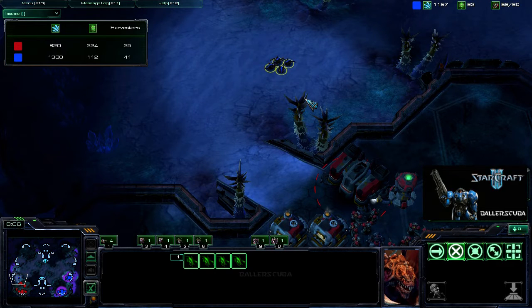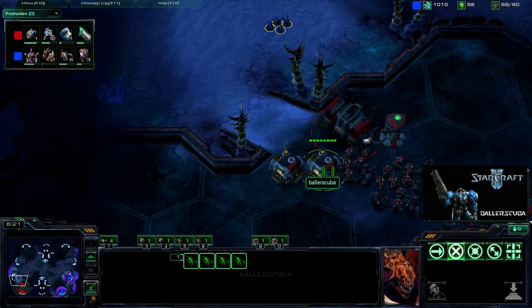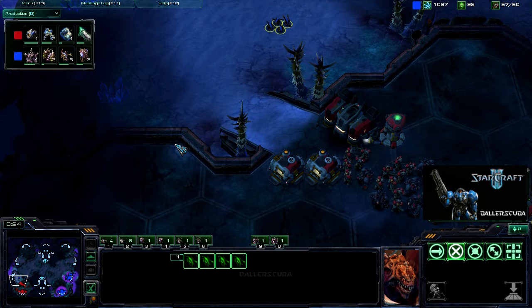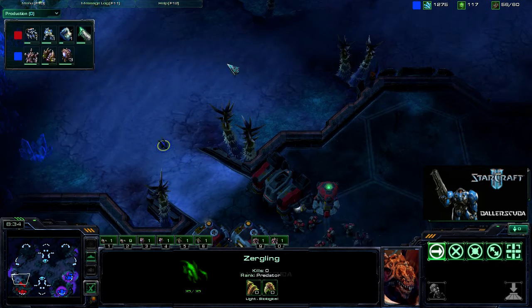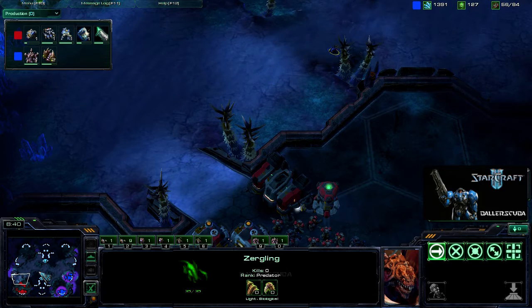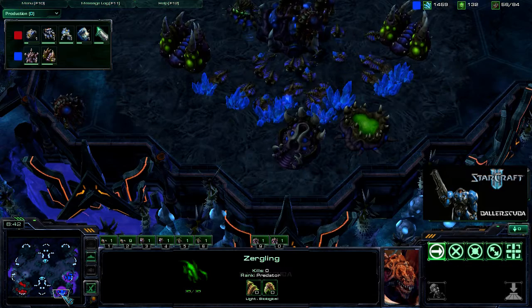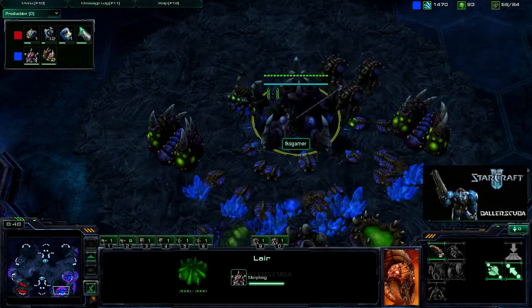And four zerglings in here to make sure I don't get an expansion. But I don't, because I'm scared to do that against Zerg. Looks like he's got reinforcements on the way. In come the test zerglings, I'm going to call them. And down go most of them. One does survive with full life, so he's going to go home and tell his friends: 'Dude, they've got a massive marine-marauder ball there' — even though it's not that big.